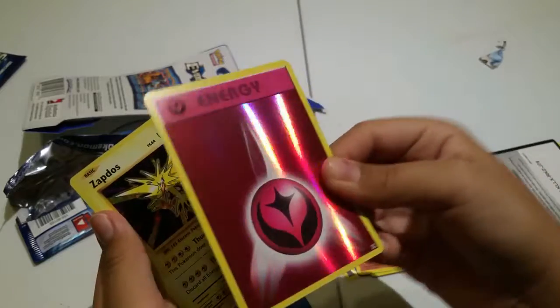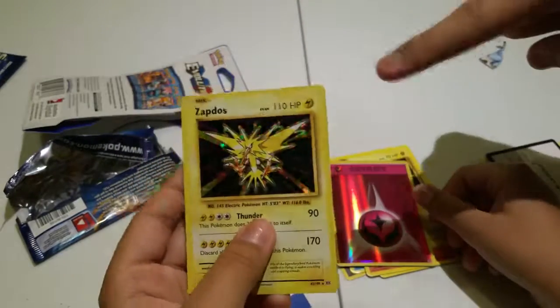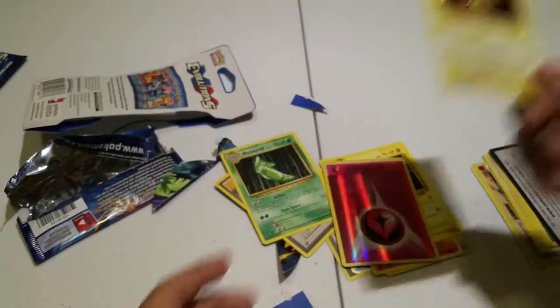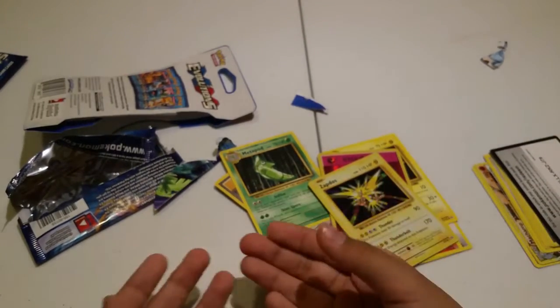Ooh — oh, hologram! Energy card. Ooh, Zapdos hologram! Sick! Wait, duplicate? You have a duplicate? Yeah, I can trade it. All right, next pack!